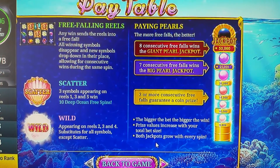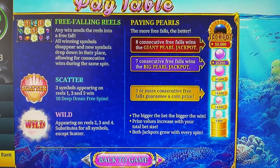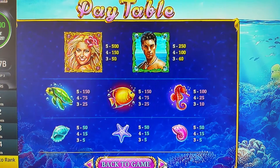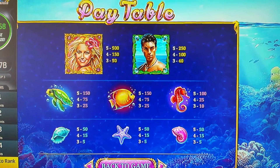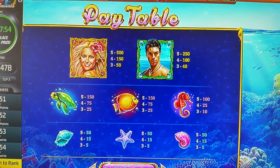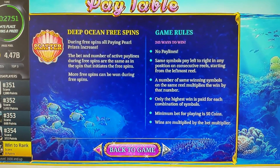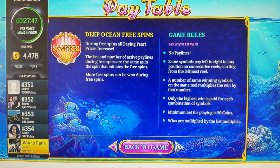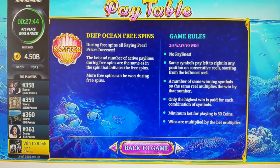Let's go to the next page for the pay lines. The lady is the one we need — 500. The rest are pretty average at 50. And that's your game rules. I'll leave it on screen for about 10 seconds if you want to pause and have a read.